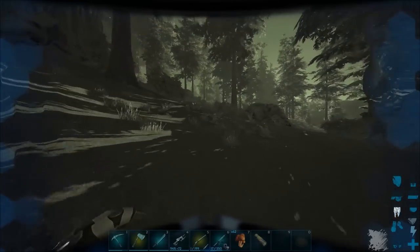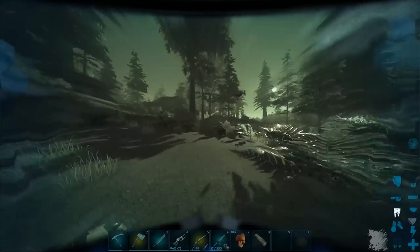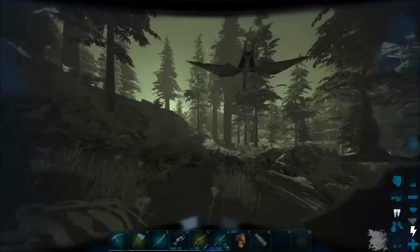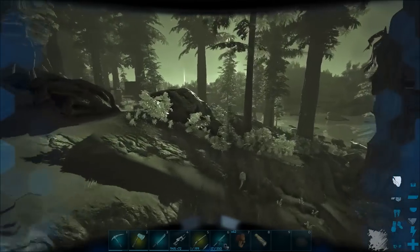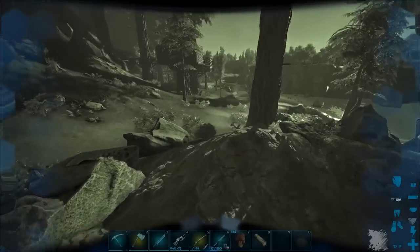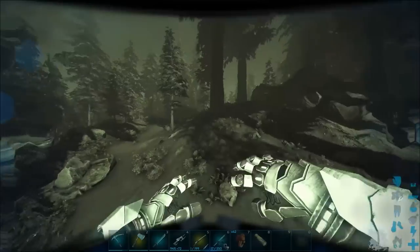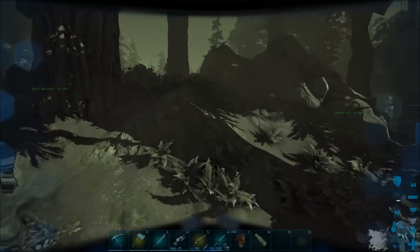I'm going to go back and grab my Euteranus and we're going to bring him over to protect the tame. It's going to be pretty handy having the Euteranus over here now because he's going to be able to roar and scare away pretty much anything. There he is.